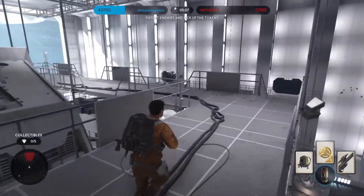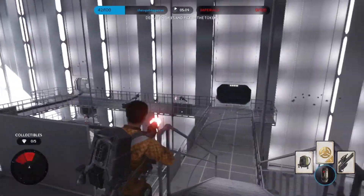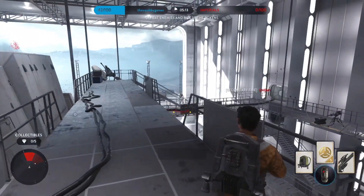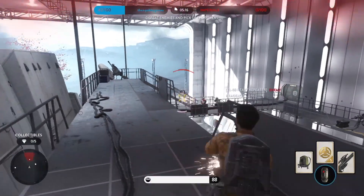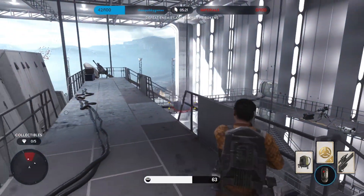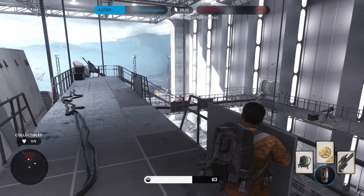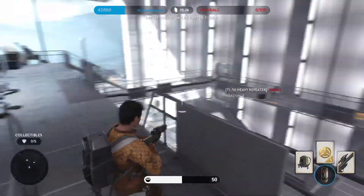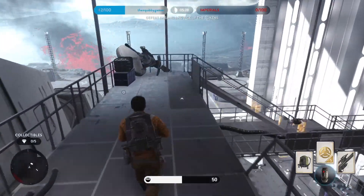The best heavy blaster in Battlefront is the TL-50 Heavy Repeater. This extremely accurate blaster is capable of melting enemies in all ranges, and has a special secondary fire capable of damaging vehicles, turrets, and even soldiers. This weapon is also famous for the TL-50 glitch, where every shot behaves like a secondary fire shot, and this glitch is capable of utterly shredding heroes in a matter of seconds.